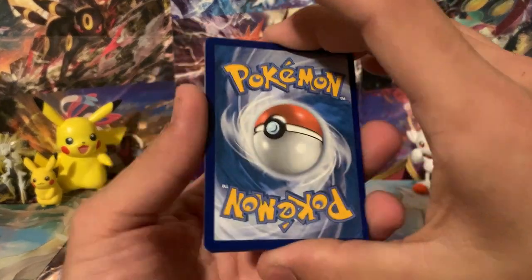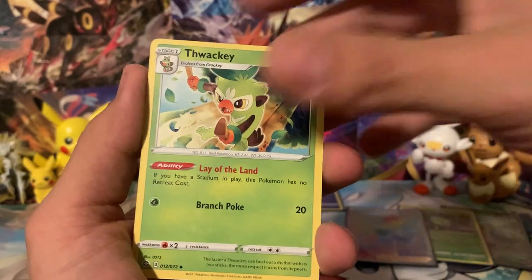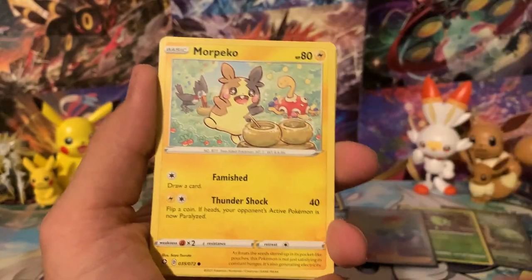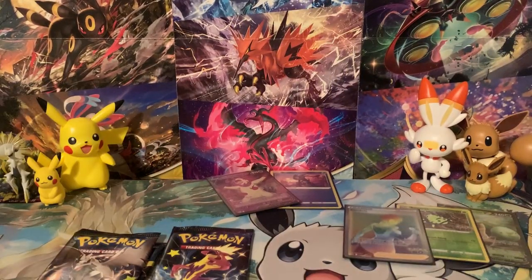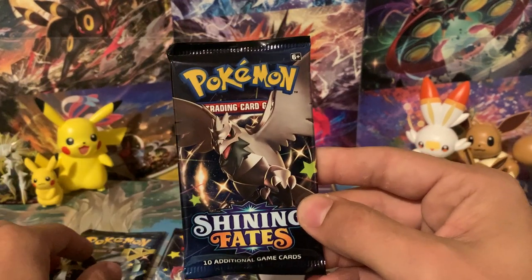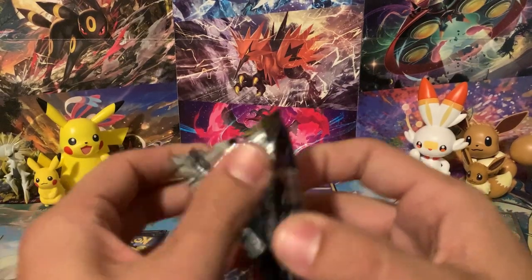Let's dig into the first pack — how about a fire energy for Charizard? We got lightning energy. We've got Horsea, Grookey, Morpeko, Spinarak. The reverse is a Tropius — no shiny. But our rare is a Volcanion. It's a weird Pokemon — fire and water type — so that's kind of odd. Now this next one is one of those light blue packs, so let's see if we can get something good.